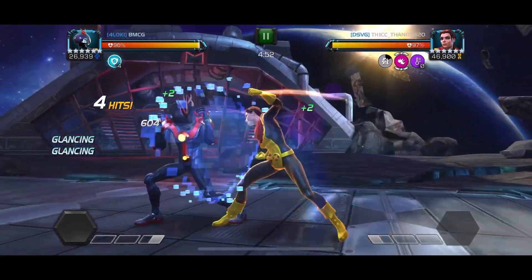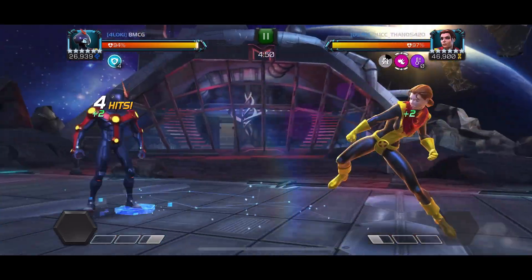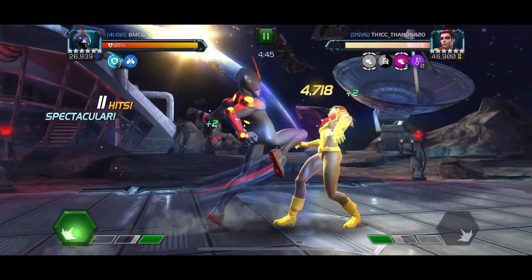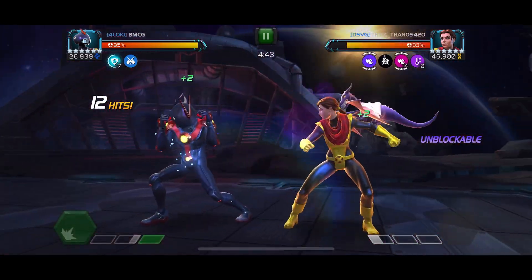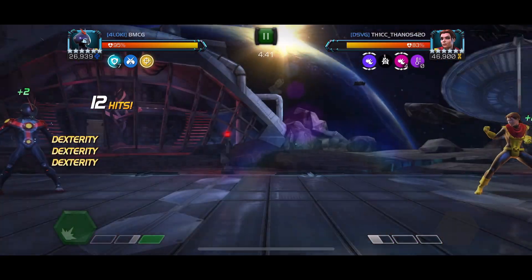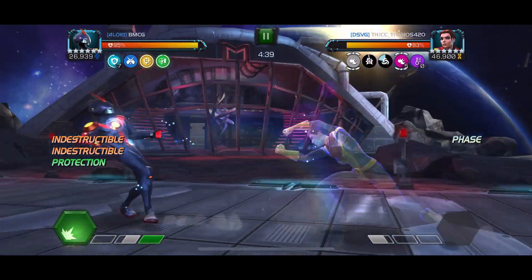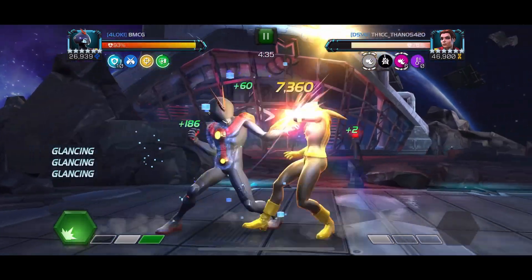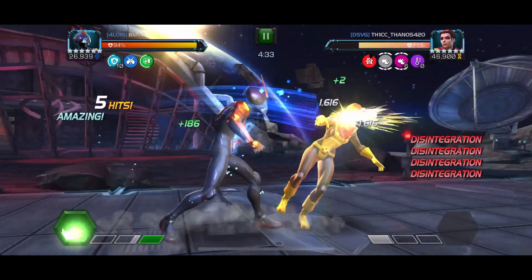He's actually a really good option for these two fights on path six in section two because you can play the whole fight without letting the opponent throw a single special attack. Right there I baited the special one from Kitty — you guys might call BS on that, but I did want to dump her power.